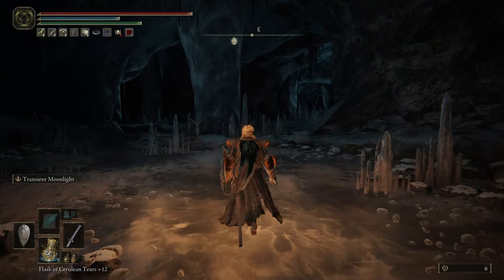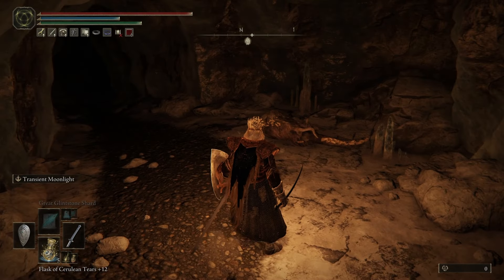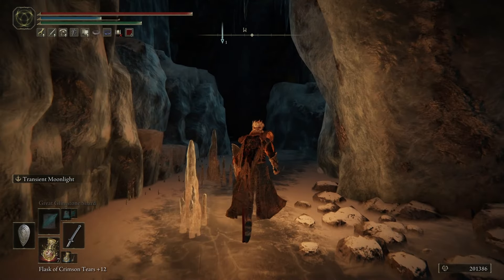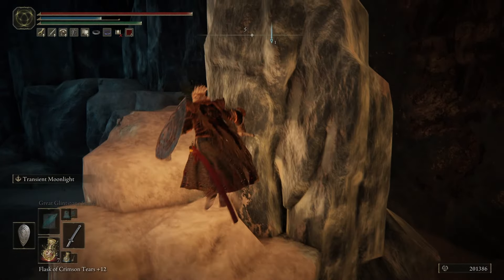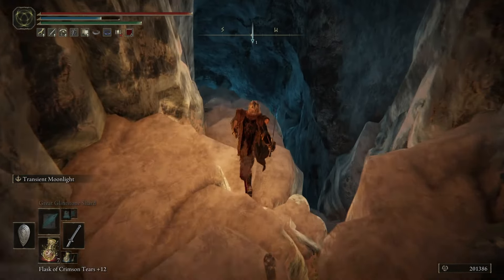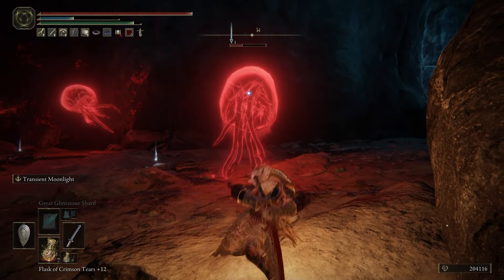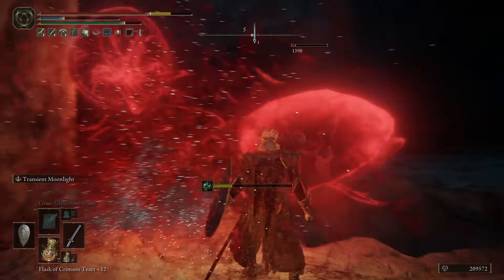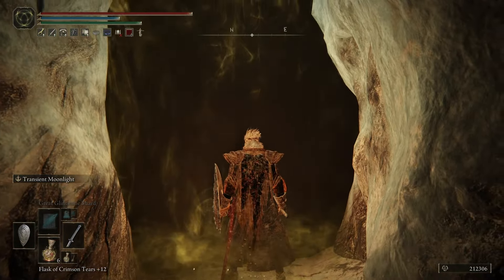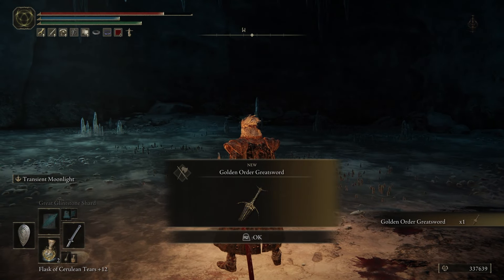This cave isn't very big. From the entrance there are two paths — take the right one; the left one has a few small items if you want them. As you go down the path there will be a fork straight ahead, and a somewhat hidden one to the left — take the left path. There will be yellow flowers on the ground. Jump over to the other ice ledge and drop down to a new area. Carefully make your way down the platforms past hostile jellyfish, and once at the bottom you're at the boss room. Here we have a Mist-Begotten Crusader — defeat him and you'll get the Golden Order Greatsword, the second to last legendary.